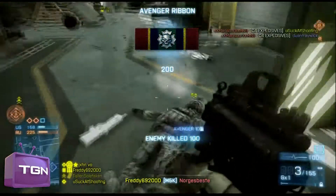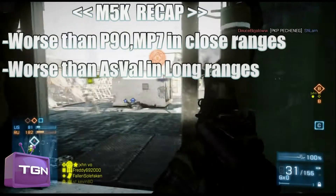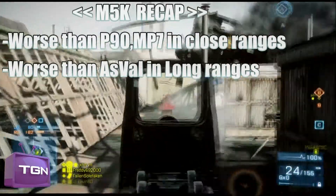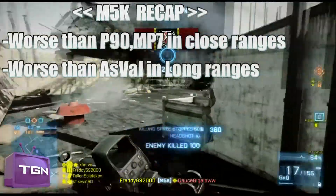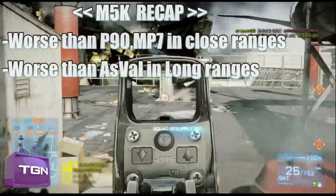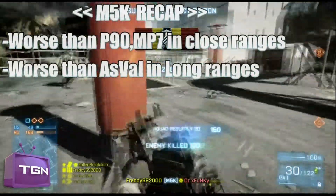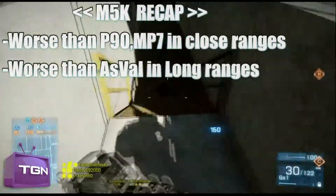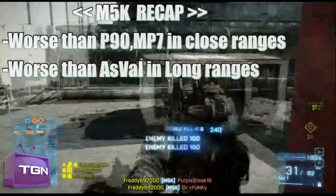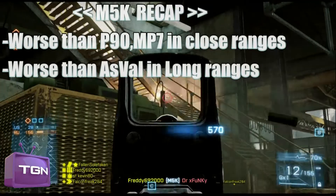Let's recap what we covered. The M5K is a high RPM SMG with decent damage in close range, but damage really drops after 8 meters, which is a big disadvantage. It has a slight advantage in long ranges where you can kill with one bullet less compared to other SMGs. It's supposed to be a competitor to the AS Val, but the AS Val clearly wins as it has way less first bullet recoil, less vertical recoil, and also less horizontal recoil. The M5K's stats are worse than the AS Val in long range and worse than the MP7 and P90 in close range.